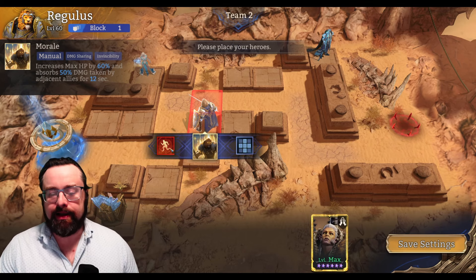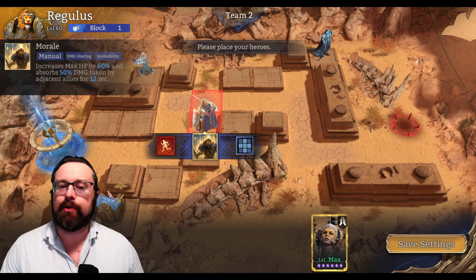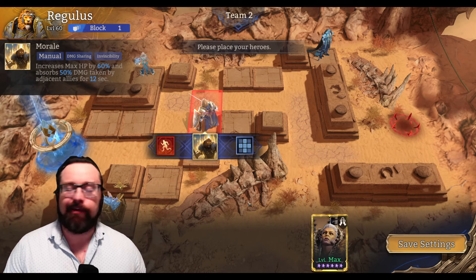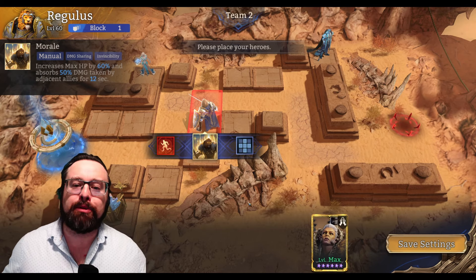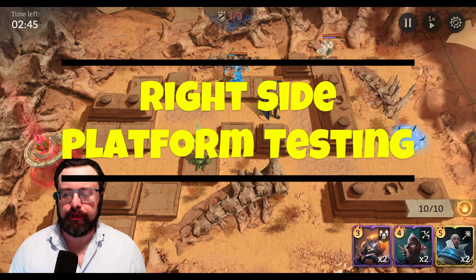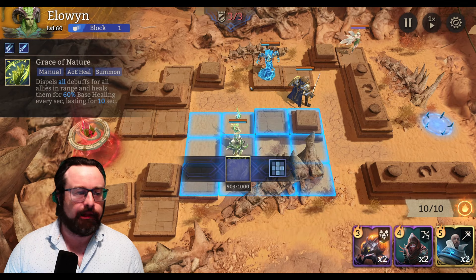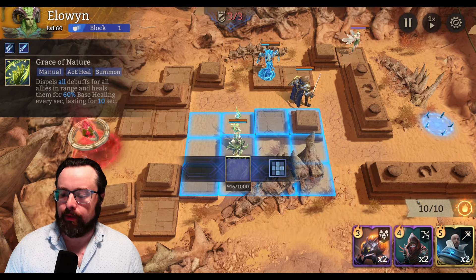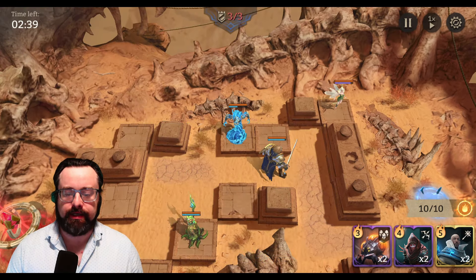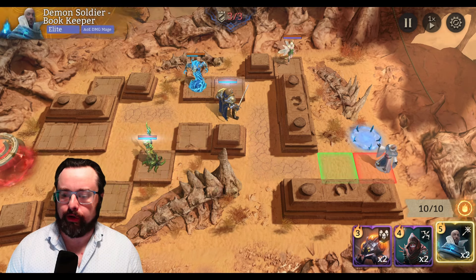Without further ado, let's get into the testing. I'm going to give a shout out to my buddy and guildmate Zeki. He was kind enough to let me hop onto his account so I can move his defense around to create a hospitable testing environment. So this is where we're going to do our initial testing. I want to see whether or not Elowen gets targeted by the bookkeepers or the archers, and I want to see if Lily gets targeted by Elowen or the archers. I do have Vortex in there to keep Regulus up. I think Regulus is going to take all of the hits in this test, but we're going to take a look and see.